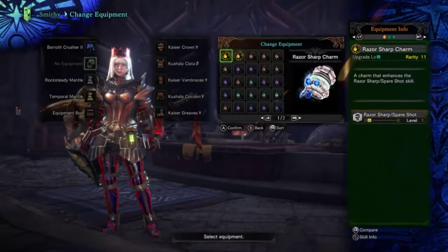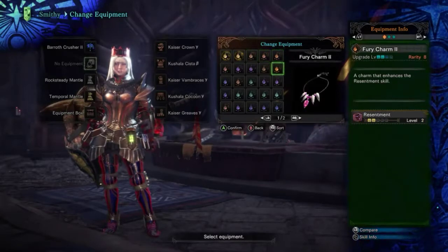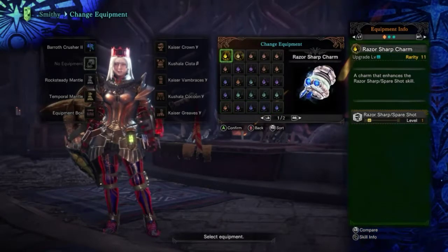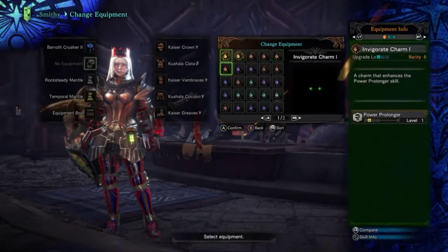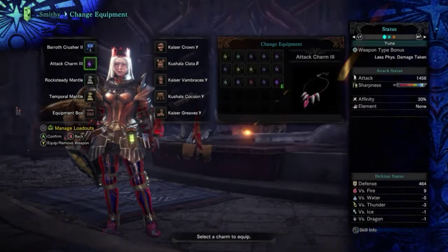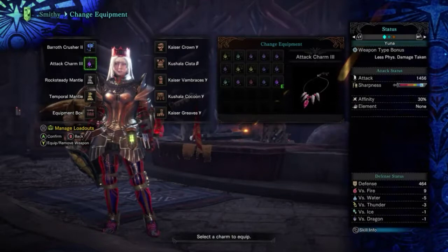We could equip the Razor Sharp Charm, but let's go with the Attack Charm instead, which gives us Attack Boost. Now we've got armor with the skills we want and plenty of decoration slots — we don't need the handicraft skill because we've already got level 7 Handicraft from the armor.